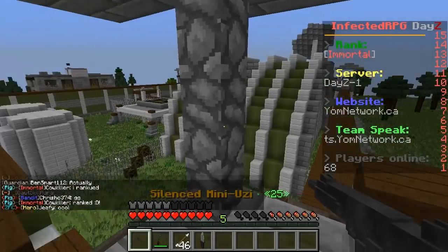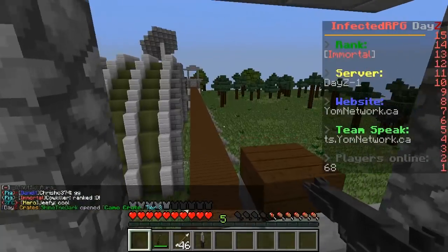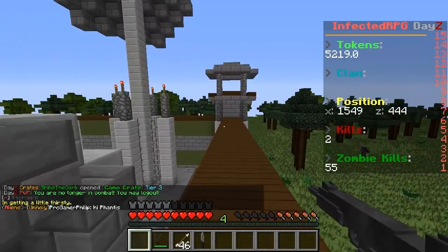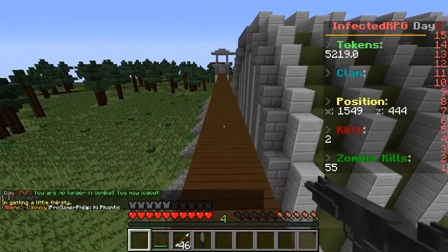Oh, an Uzi. Okay, this is what I need right now — a small Uzi — just in case that guy pops around. I'm kind of low on ammo, but we're in the same place as last time. So if you guys haven't already, make sure you guys hit that like button and also leave a comment down below. I'm really enjoying the Infected RPG series. It's actually really fun. It's different from The Crafting Dead, and I think that's what's really important.